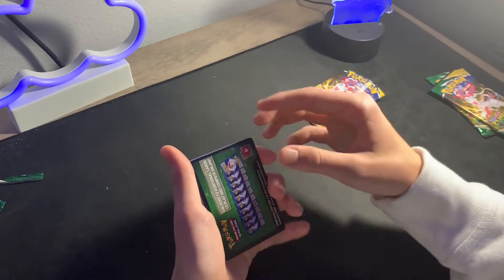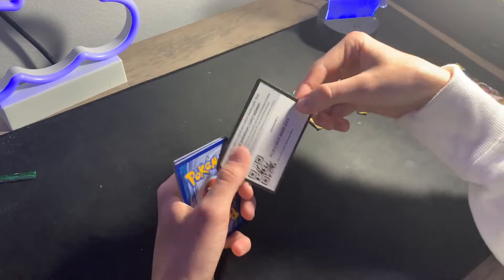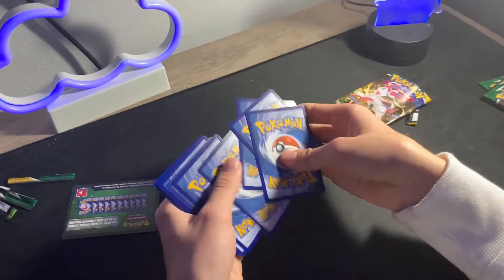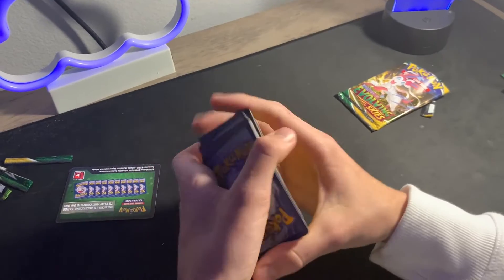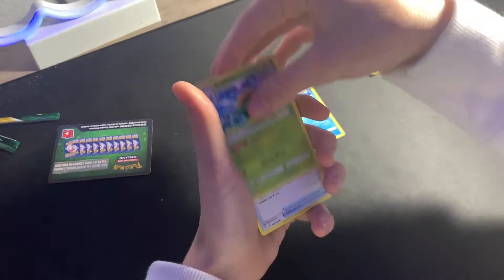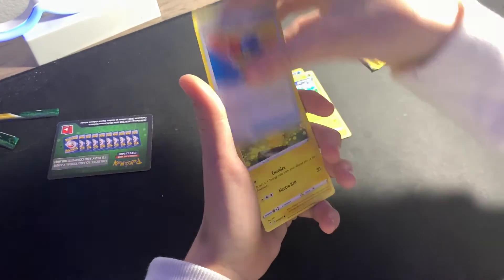I accidentally deleted the footage for the last clip, but we opened it up. We've got a green code card right there. We're gonna go ahead and take one, two, three, four to the front. Let's go! We got electric energy, Ice Cube, and Skiploom.